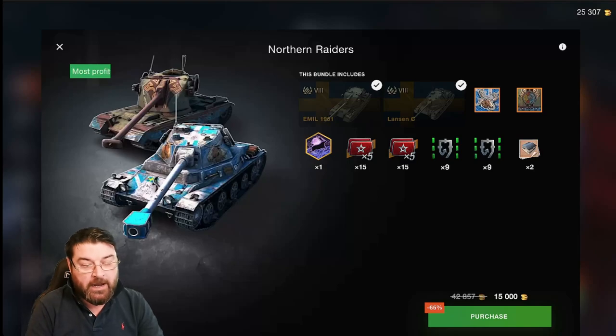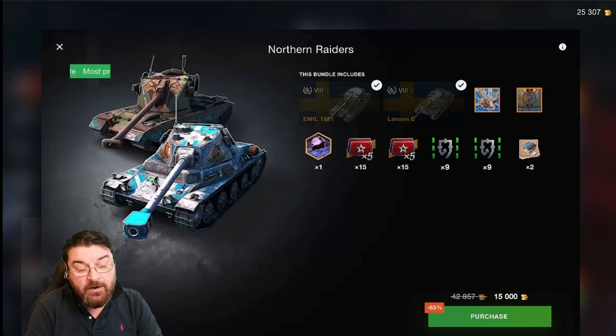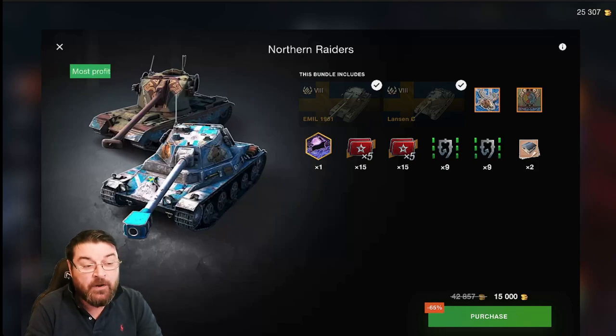The first way you can get this tank is as a bundle package along with the Lansen C. The Lansen C is a tier 8 medium whereas the Emil 1951 is a tier 8 heavy. With this bundle, which costs 15,000 gold, you get two very good tanks, two legendary camos one for each tank, a load of times-five XP boosters, all equipment unlocked, and two garage slots.